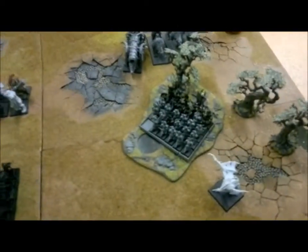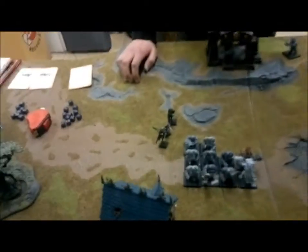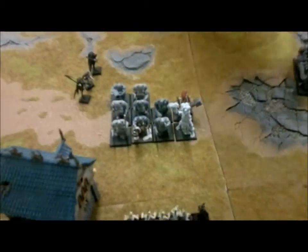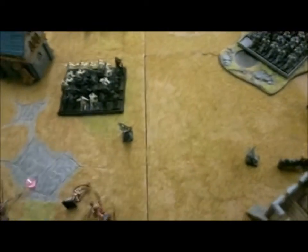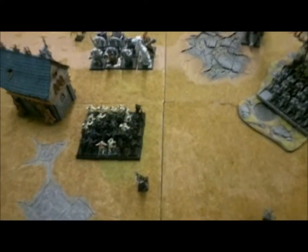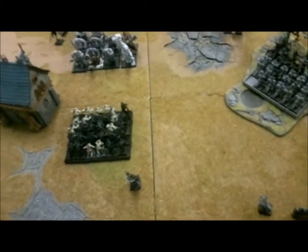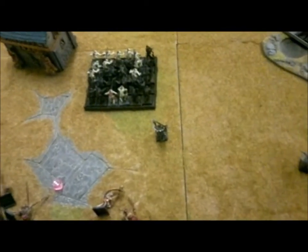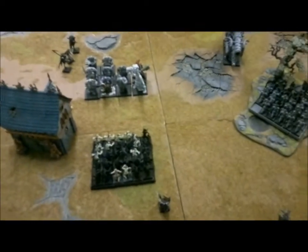Bottom of turn two — I charged in with my Ghouls and my Grave Guards, and manoeuvred my Wraiths into position. For magic, I raised two new Skeletons. In shooting, I shot one Ogre to death. In close combat, I killed one Mournfang — he fled and I ran him over. My vampire is currently without a unit though.